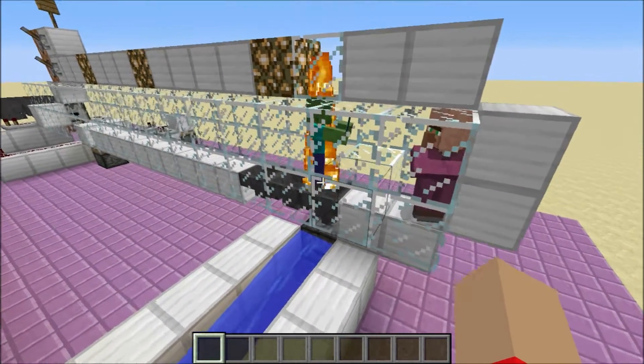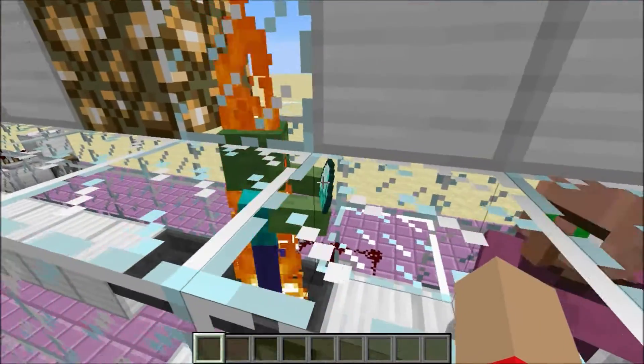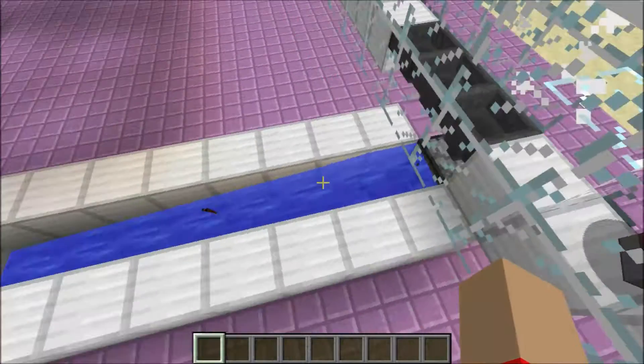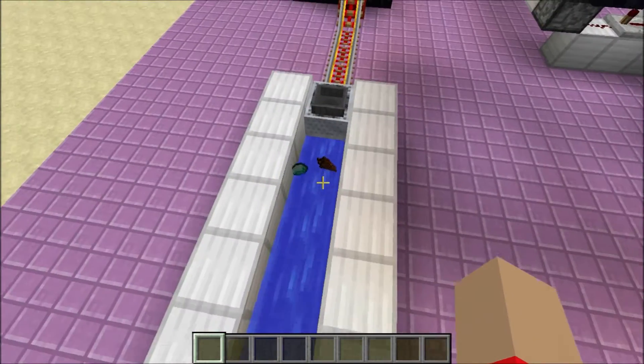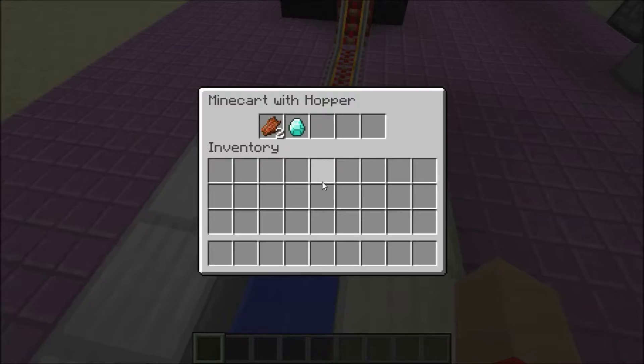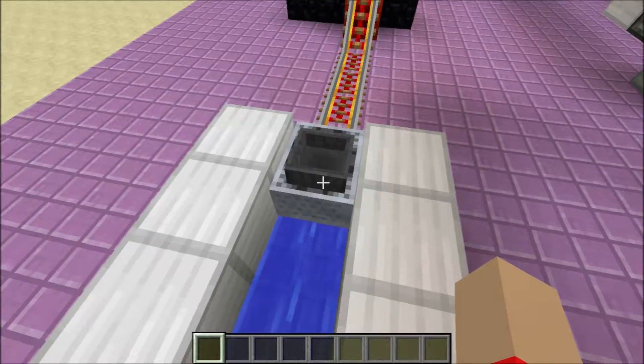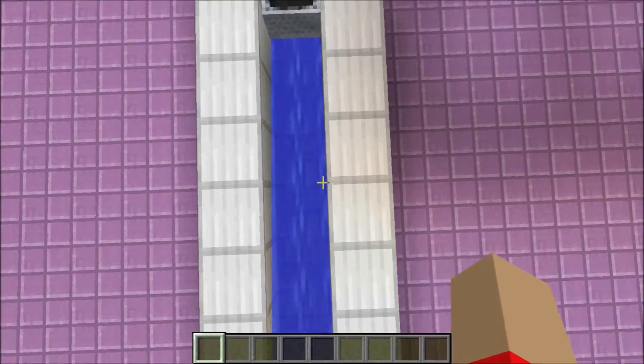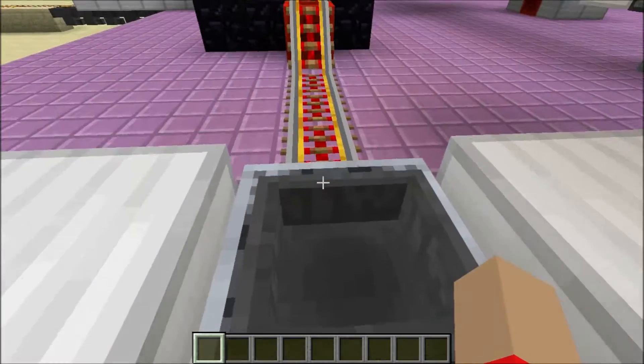Then all the items come into this dropper and go into this water stream. But there is a problem I ran into: the diamond — or any item whichever it is holding — would come through, but zombies also drop rotten flesh, as you can see right there. That is rotten flesh, there are two pieces of it.